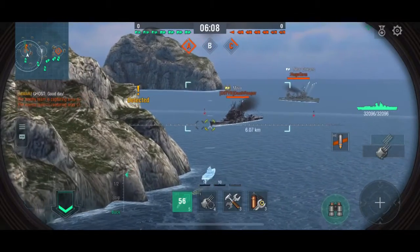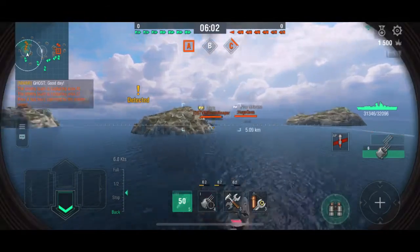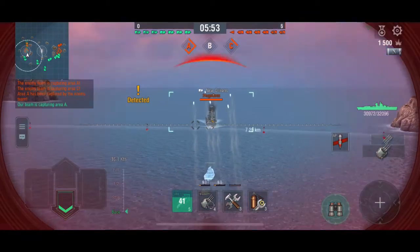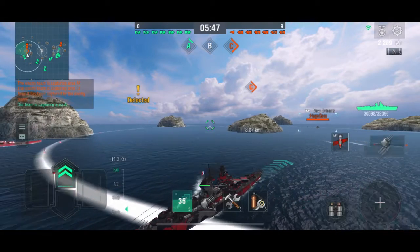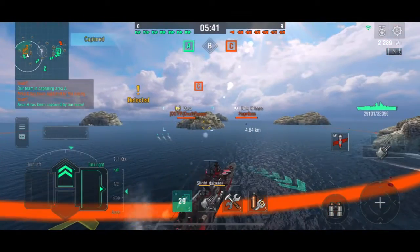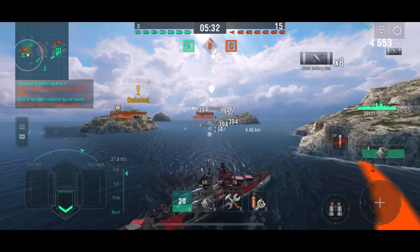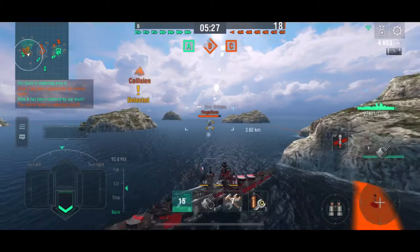As far as playstyle goes, unless you're being really aggressive, you want to stay bowed on, just because French cruisers don't really have any armor. As far as different shell types go, you have the usual AP and HE. The AP is pretty good against cruisers. It can work against lightly armored battleships, or if you're shooting directly at the bow of battleships, the AP will work.